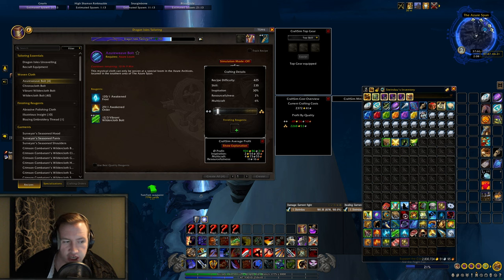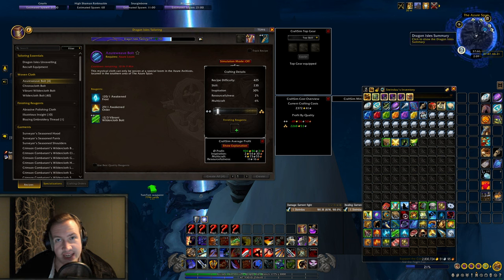Just to show the value of having more knowledge points in tailoring, I'm going to show you the profit margins on Azureweave Bolts on this character that has not picked up all the banners yet and has not done any renown grinding whatsoever, and compare that to my best alt currently crafting for tailoring, which has picked up all the banners and has lots of renown levels. On that character I'm making 926 gold profit for every single Azureweave Bolt craft.